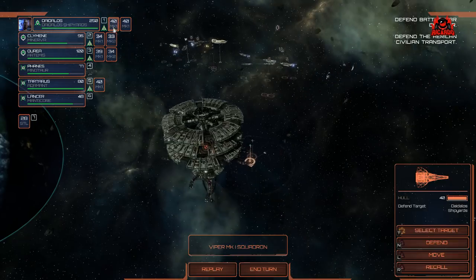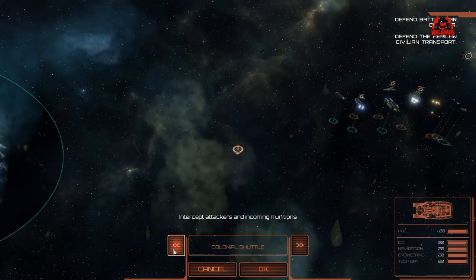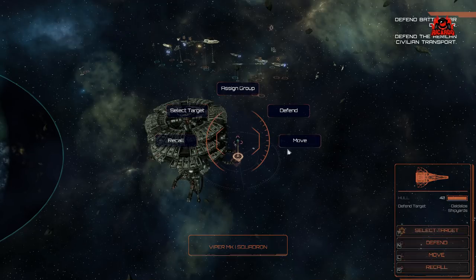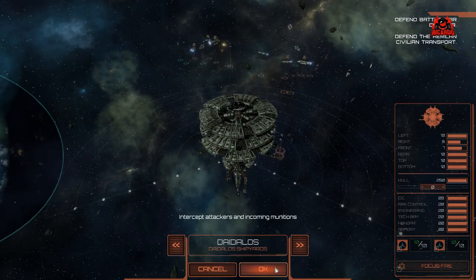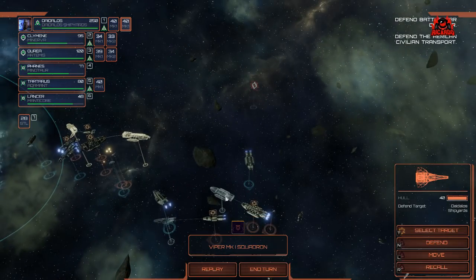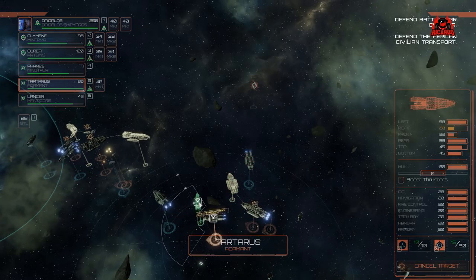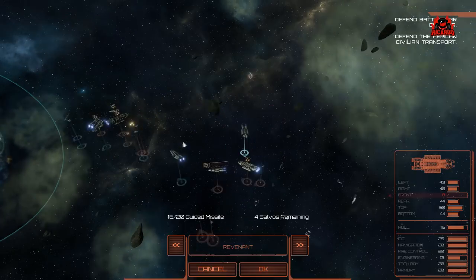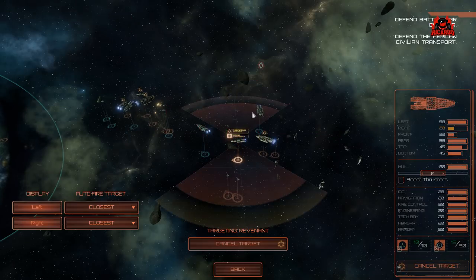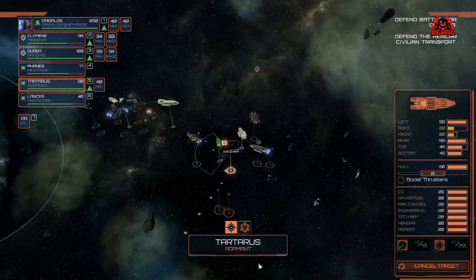The biggest threat right now is from the Cylon Raiders, so I'm laying down big fire. I'm moving that shuttle to the maximum — just making sure that when it eventually gets to move, it's moving as fast as it possibly can. I'm positioning the Viper squadron from the Daedalus to protect that shuttle — I click on 'defend,' they'll go off at the end of the turn and defend it. There's another Raiders contact at the back, but I'm not too worried. The ships on the left are getting a good pasting from the missiles — salvos remaining, let's see how this pans out.